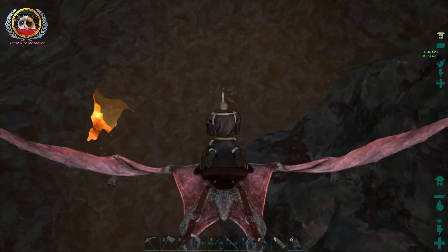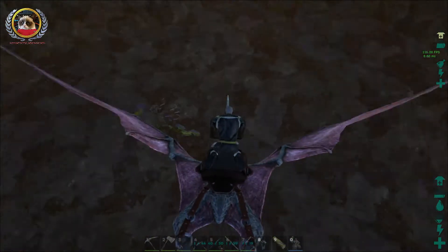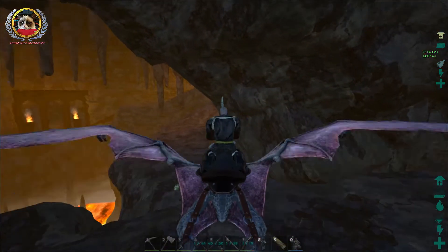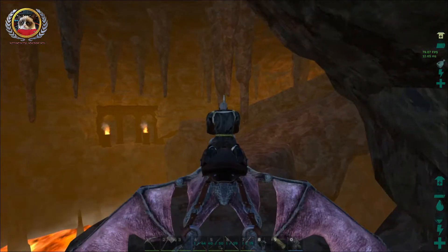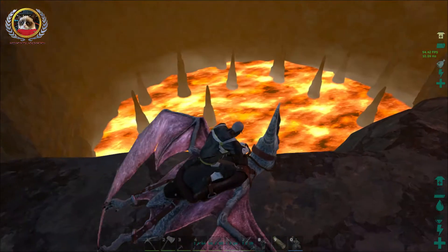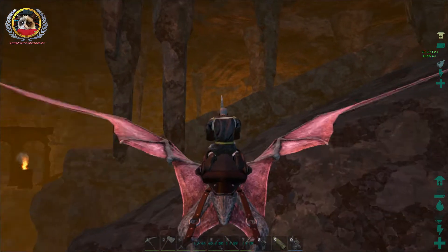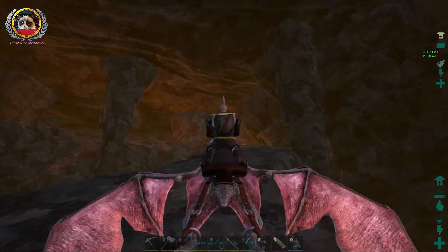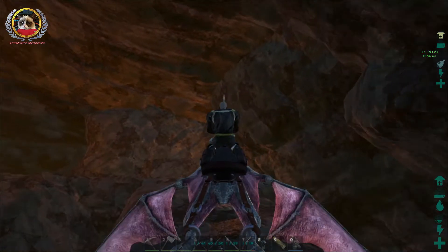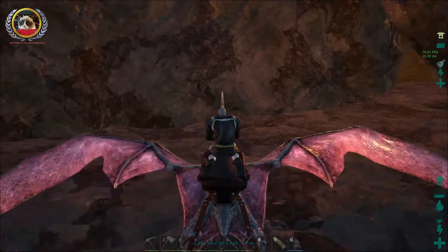Down into the mouth of hell we go. There are two artifacts in the cave. Look at these guys all clumped up — we're just going to fly right past you guys, if you don't mind. Have I commented how much I love the center map? It just looks absolutely fantastic. I think the caves in the center map are significantly better done — a lot better done than the original caves from the original map.